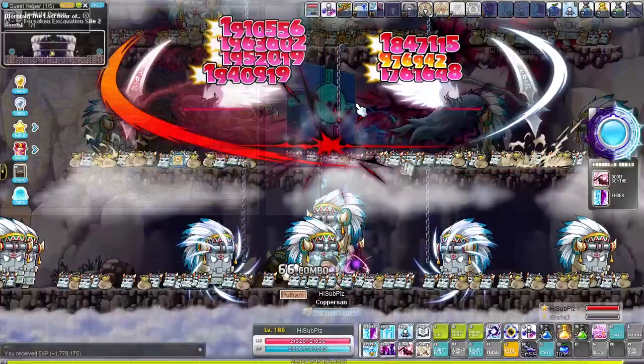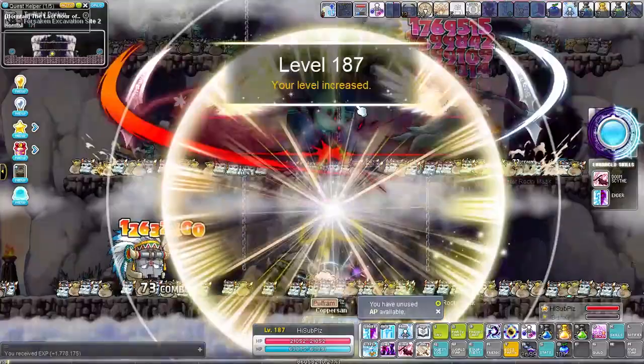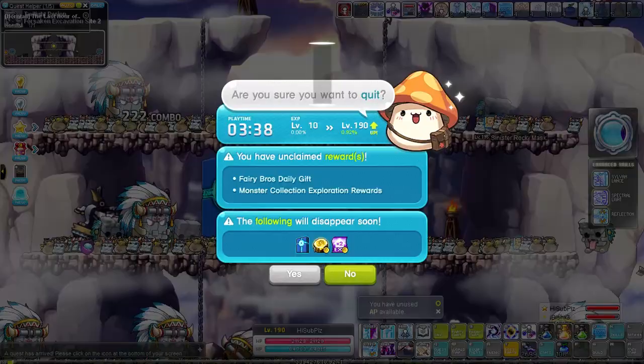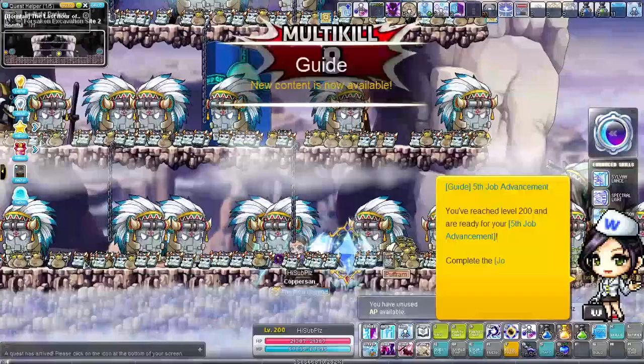We train in the Omega Sector all the way until level 186, then it's time to go to the Forsaken Excavation Site 2 — a highly contested map on more popular servers, but we managed to find one with high burning. The butterfly map in Fox Valley or the nearby Pillaging Boar map are pretty good alternatives. In 3 hours and 38 minutes of total online time we reached level 190, and after about 50 more minutes we completed the remaining 10 levels and reached level 200.